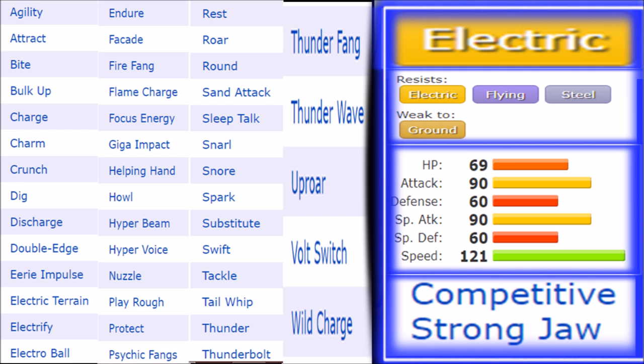Ground types still check Boltund fairly well since it can't Volt Switch against them and can't pivot around them. However, the movepool overall on Boltund is phenomenal. There are very few physical electric types that work, and this is probably the first one that doesn't struggle the way Luxray or Electivire did — defined niches but not fast enough to pull it off. Boltund is both speedy and offensively orientated, making it probably the best physical electric type so far, barring Zeraora.